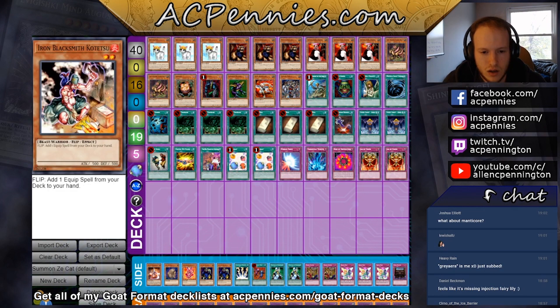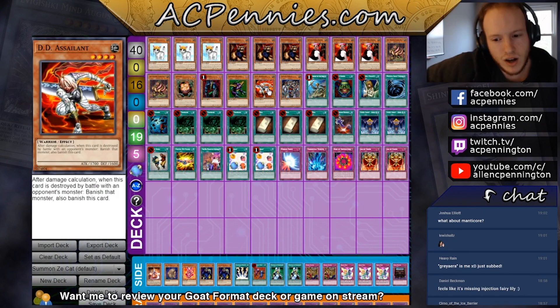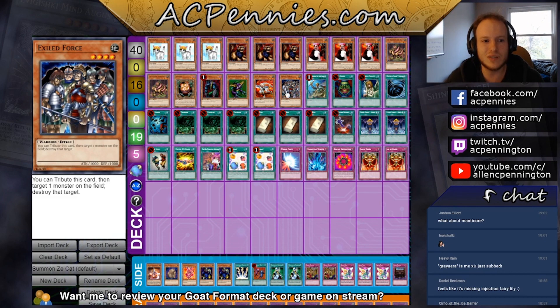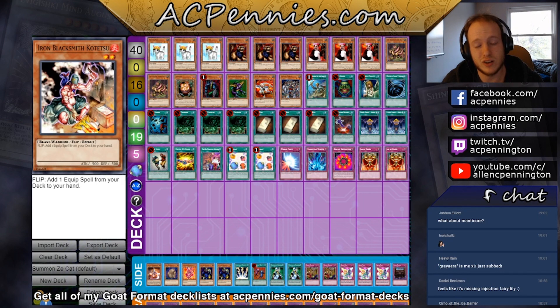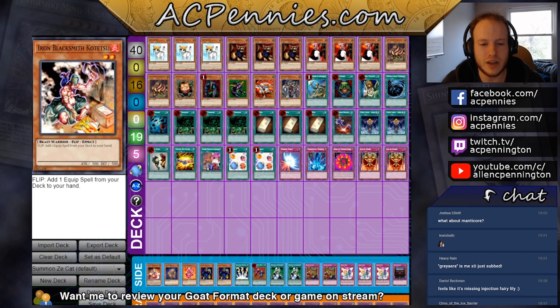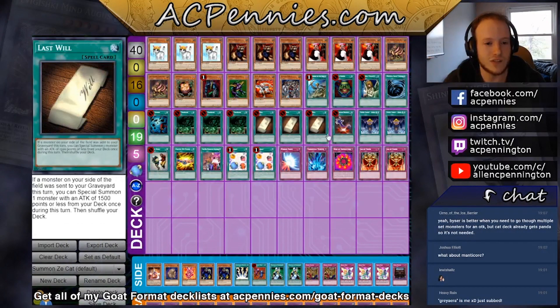The other card I considered was Iron Blacksmith Kotetsu, since we're already playing three equips — Premature, Snatch, and United. The reason I decided not to play it is that the way our deck is now we can make their Cross Outs, Blade Knights, and Mystic Swordsman Level 2s do nothing. If we play Kotetsu we're asking our opponent to screw us with Blade Knight or Cross Out, whereas without it their Blade Knights are vanillas and Cross Out is dead. It's a card I'm a big fan of in general, but I couldn't pull the trigger this time.